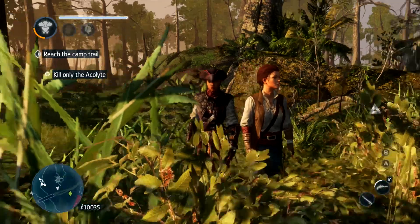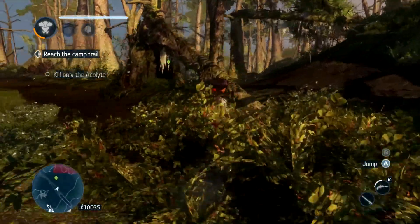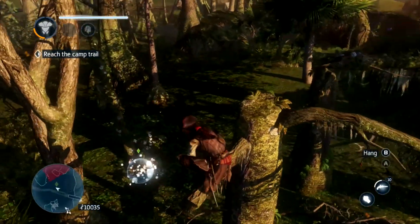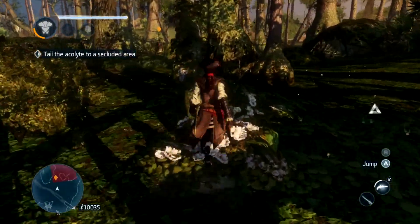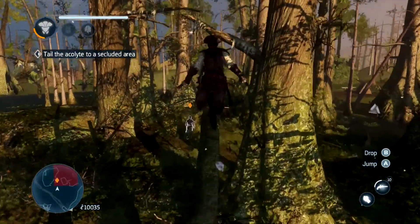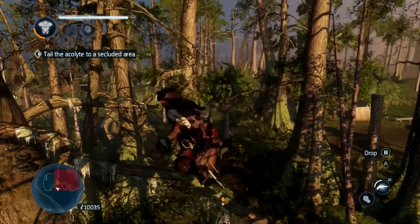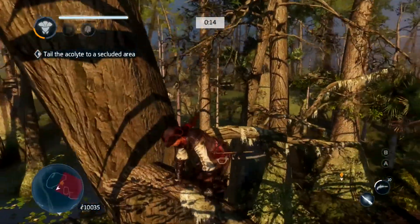In order to get the full sync, you have to only kill the Acolyte. To do this, you have to follow him in a stealthy manner. Once you get to this little plant pot area, use the handy tree ramp to get up into the stealthy, secluded areas high above.